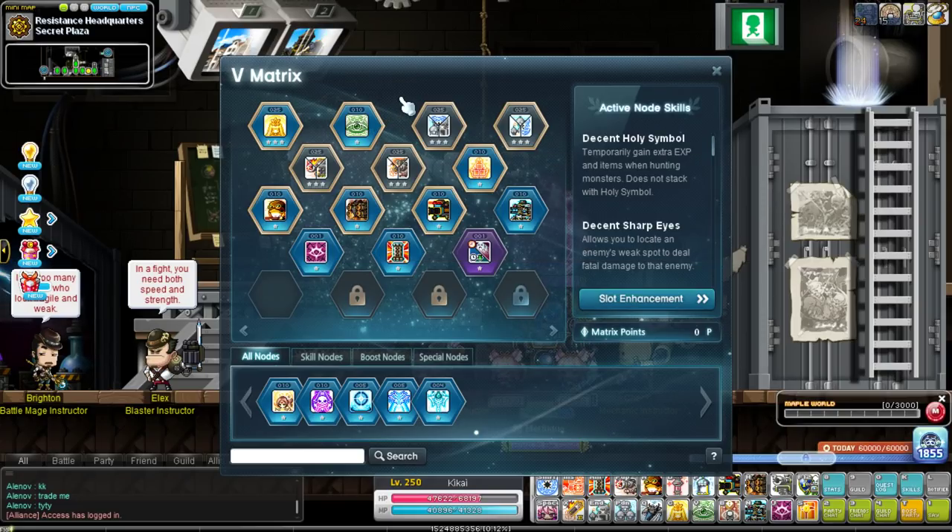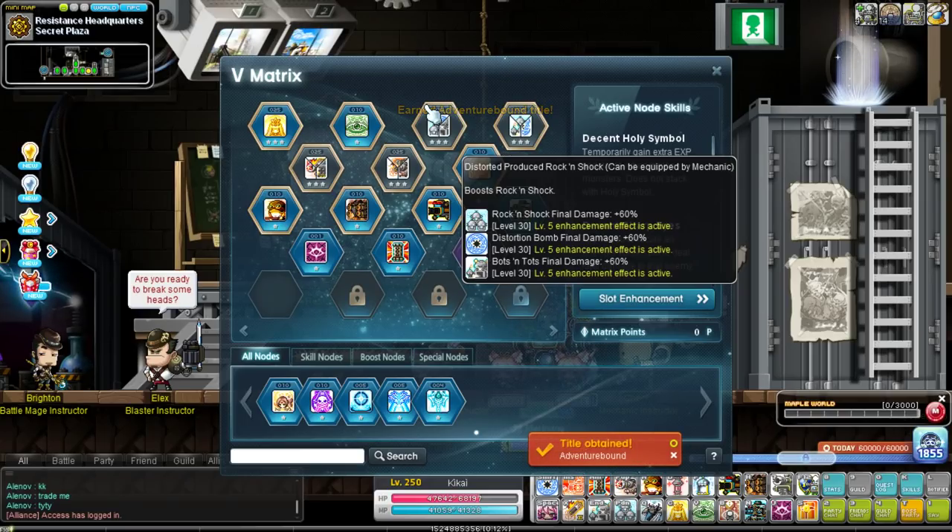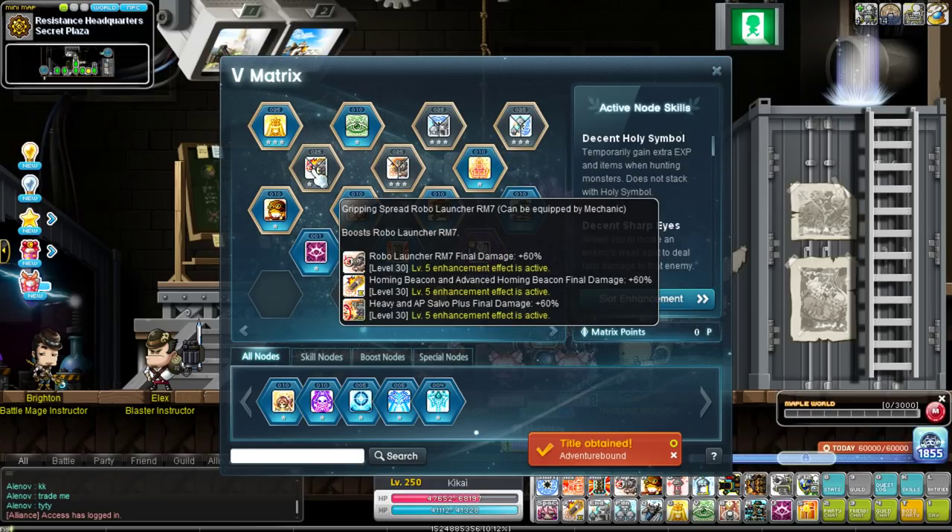For the boost nodes, mech's boost nodes are very very important — your summons make up almost 90% of your mobbing, you do literally about 10% of the work. For your first boost node: Rock and Shock, Bots and Tots, and Distortion Bomb. Rock and Shock is by far your strongest mobbing skill, it is also one of the weakest summons that you have. Bots and Tots is quite strong but it's not the greatest mobber unless it's one-shotting. Your second boost is Robo Launcher, Homing Beacon, and Heavy AP Salvo Plus. Robo Launcher is a zero cooldown summon — very handy, good at mobbing, shoots two mobs, does really good damage.